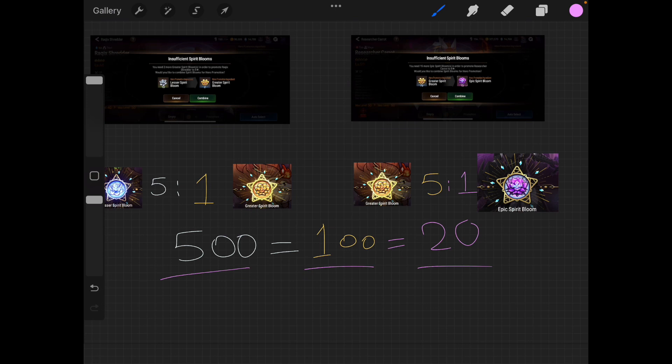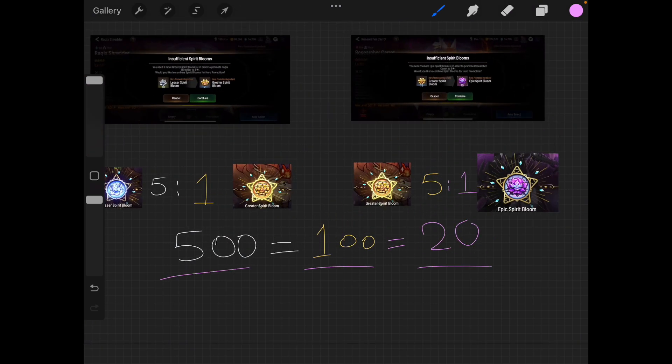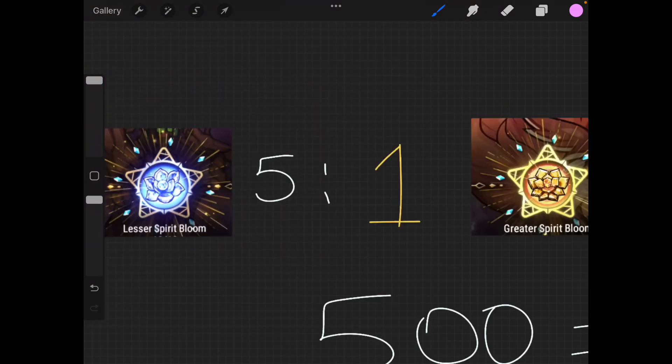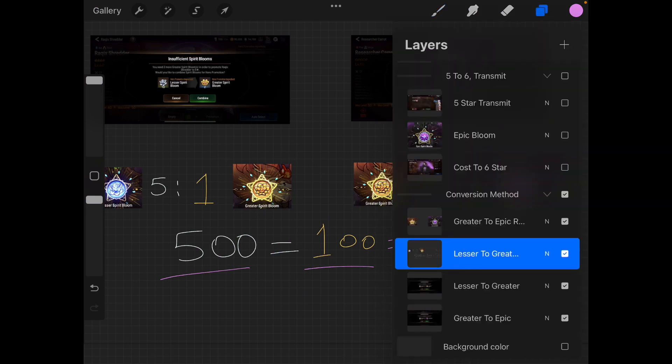However, there are some nuances. For example, the Sanctuary only gives you 3 lesser spirits per day, meaning you would have to wait 166 days to six-star. That is very slow, so the conversion method is not recommended. Let's talk about the other methods.